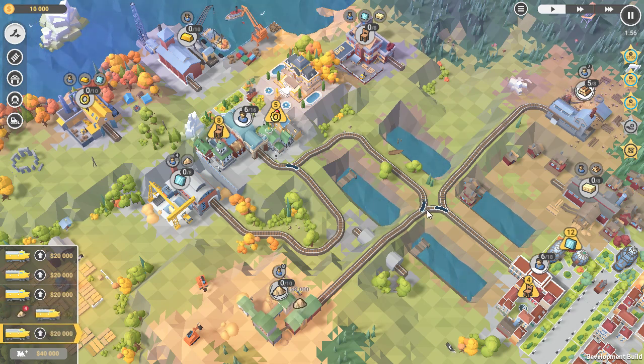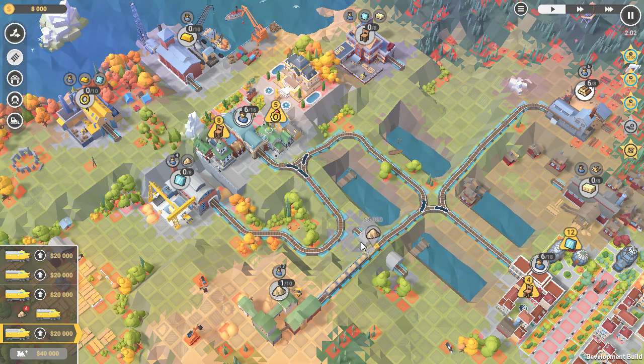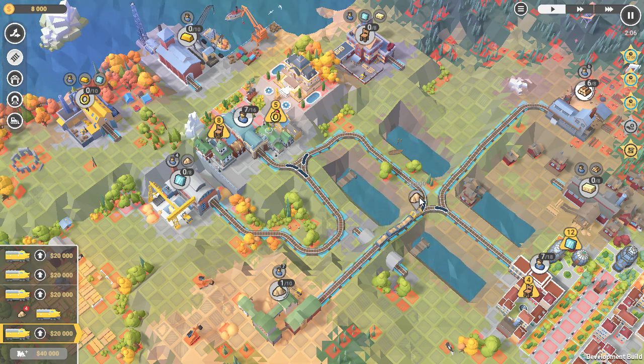Let's get the first sand on its way. Getting the sand going as quick as possible is ideal because it's worth twice as much as the workers, so that's a more profitable train we're moving now.